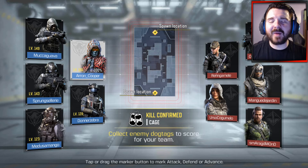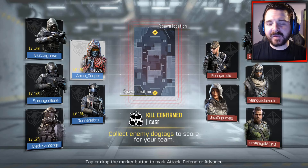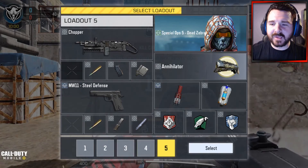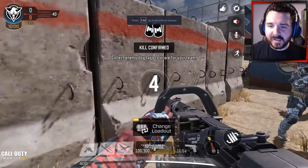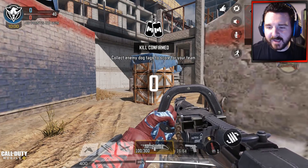Hello guys, welcome back to a brand new video here today on my channel. Today my friends, I was looking at the weapons I've got within my inventory and I was like, why haven't I dropped a nuke with this weapon? So I thought to myself, today's the day we're going to be dropping the nuke with the chopper. My aim is to drop a nuke and to try and give you a good gameplay with this weapon.